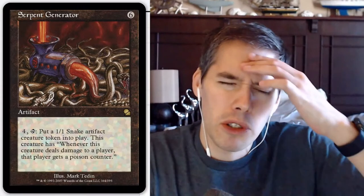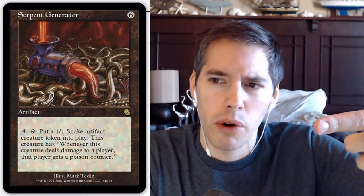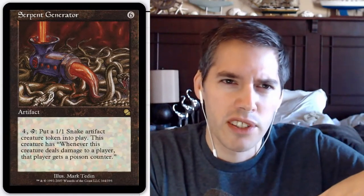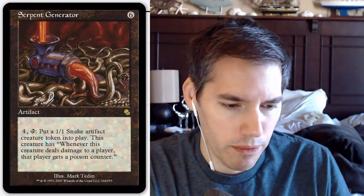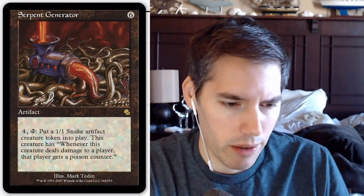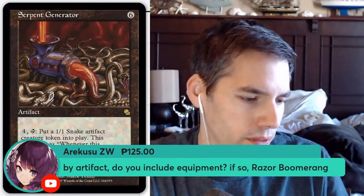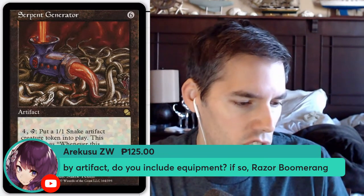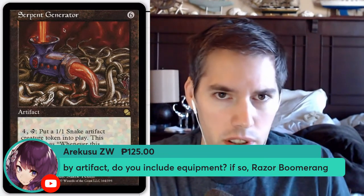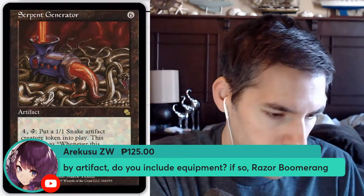What made infect powerful is that they got a poison counter for each point of power — that's what put it over the top. Going back to Razor Boomerang — by request — I never saw a card that took so much mana and did so little. Pay three mana, equip for two mana, tap the creature: deal one damage to target creature or player. That's the ultimate insult when you lose to Razor Boomerang.